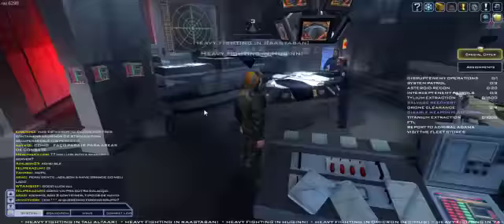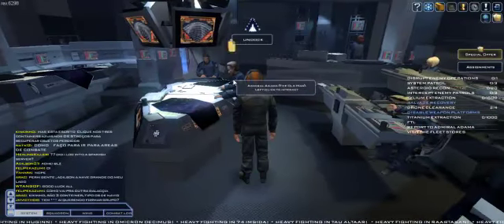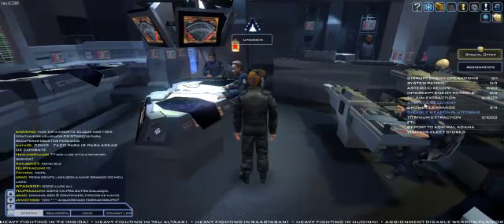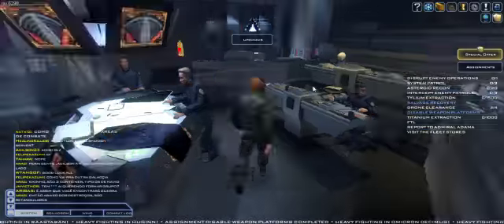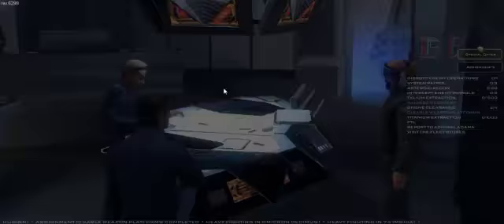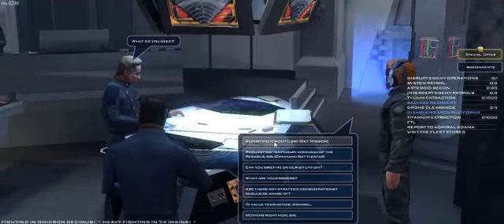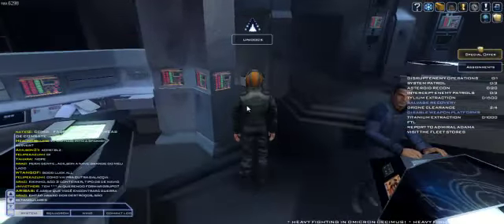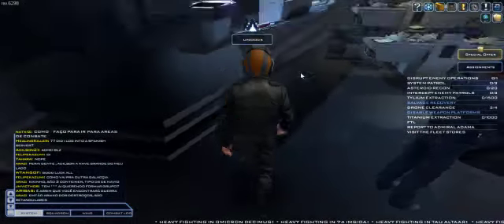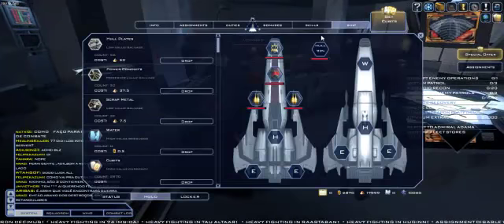Okay, back at the ship. Salvage recovery, disable weapons platforms. Okay, so let's get another quest. I'm going to go see if I can sell something — I'm actually really not sure where a store would be, but I know I have a bunch of crap.